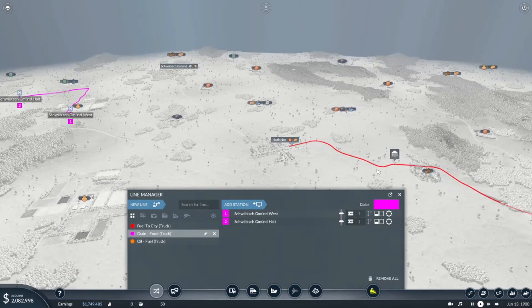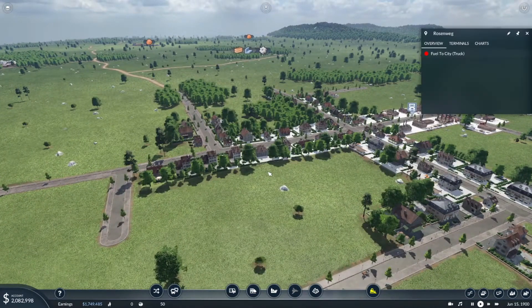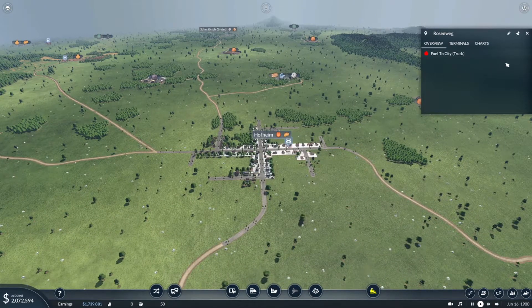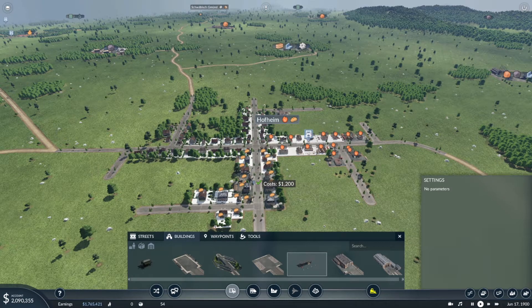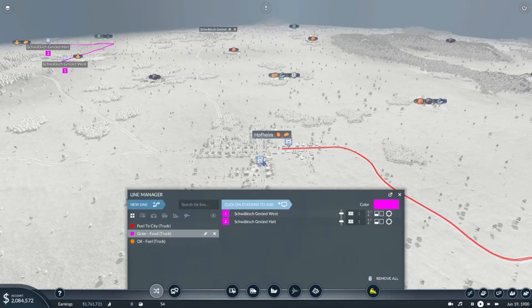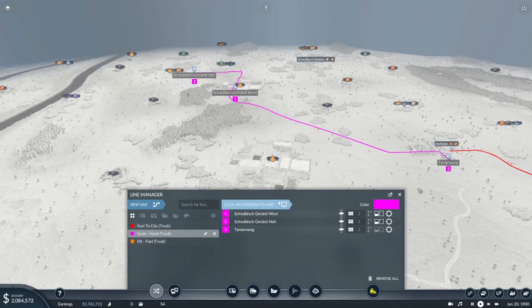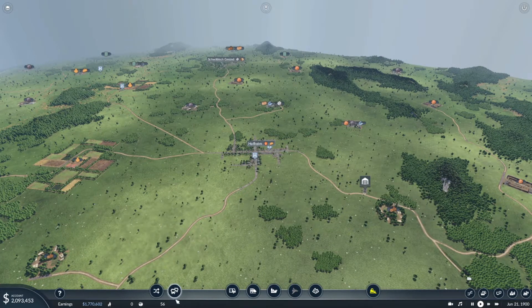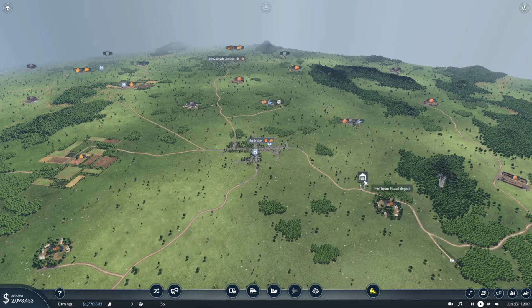Now I need to decide whether to make one line or separate lines. I'll make just one line that operates grain to the food factory and food to the city. Let's also buy a truck stop for the food delivery and place it in the commercial zone. Then add that stop to the existing line. The route looks like this: grain to food factory, then to city, city to grain, and back to factory.